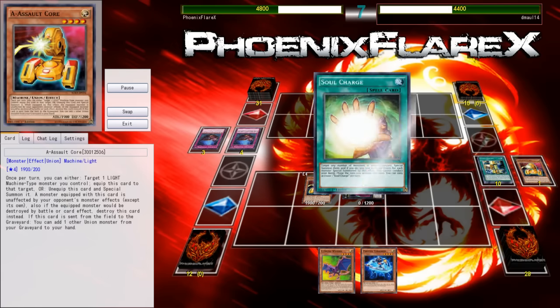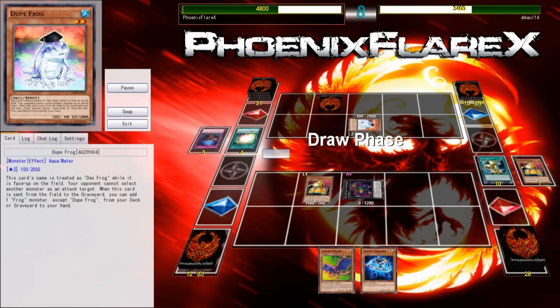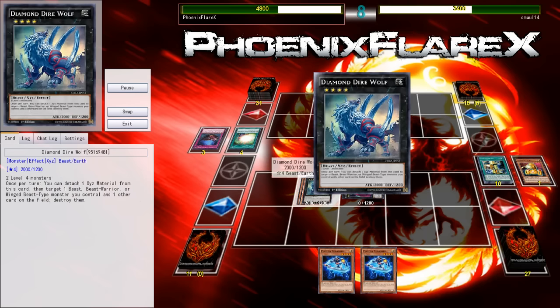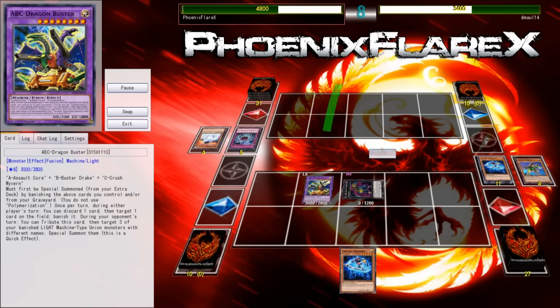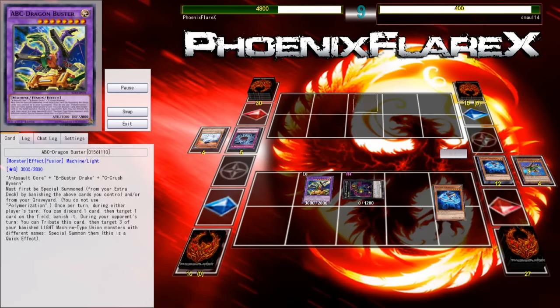From here I just try to continue my play string. He Warnings some key monster, and I follow it up with a Norden into a Rhapsody in Berserk, and I use Rhapsody to banish his Ronin Toadon and his Swapfrog. From there I'm able to keep my Rhapsody alive because it's got 1200 defense against his Olenoids' 1200 attack. That's a good thing to have done because it gets his Frog resources out of the grave. He could still top deck a Swapfrog and it would be good, but he has to draw one of two Swapfrogs left in his deck.